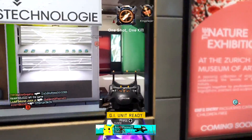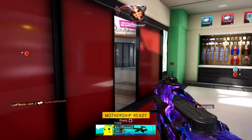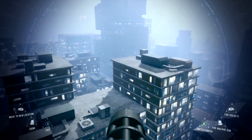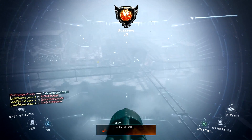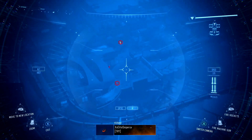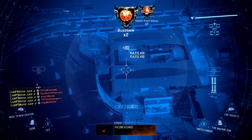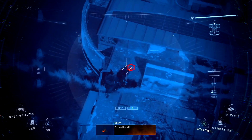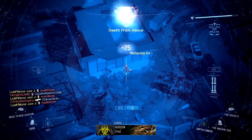Here we go — got our GI unit, wraps are currently dropping, and there's our mothership running. Wraps, GI unit, mothership — this thing is just deadly. 62-5 right now. 65-5. Wraps just got 3 more. GI unit on the ground, wraps on the ground, mothership in the air — nowhere to go at all. I actually just started using these scorestreaks just to give it a go, and it has been really, really fun, especially because you're getting them all so close together.